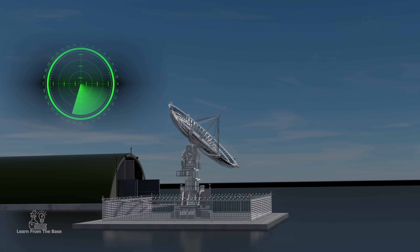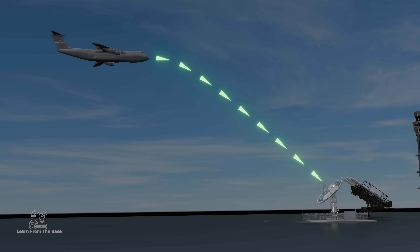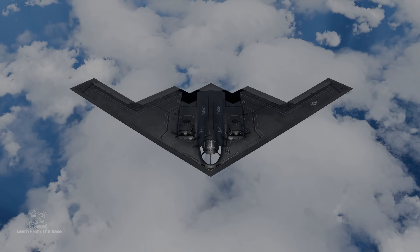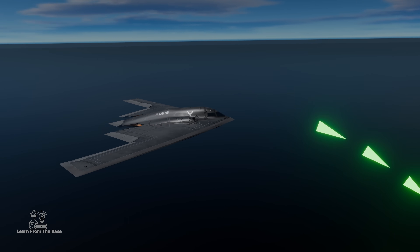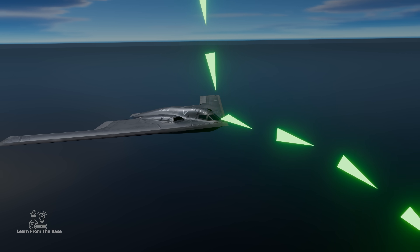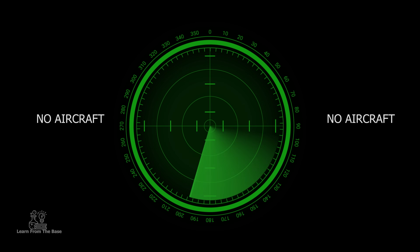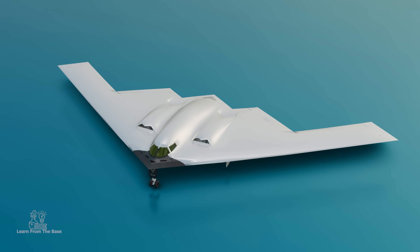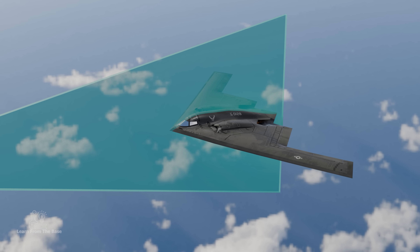When an enemy's radar is active, it sends out waves to detect aircraft. These waves bounce back from regular planes, alerting the enemy and allowing them to destroy the aircraft. However, when the B-2 Spirit enters the airspace, it doesn't reflect those signals. Its smooth, angled surfaces scatter radar waves, making it nearly invisible — to the enemy, the skies appear clear while the B-2 flies undetected. The B-2 is coated with radar-absorbent materials that absorb these radar waves, preventing them from bouncing back.